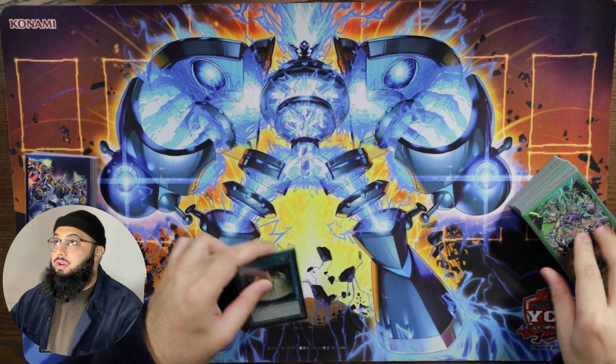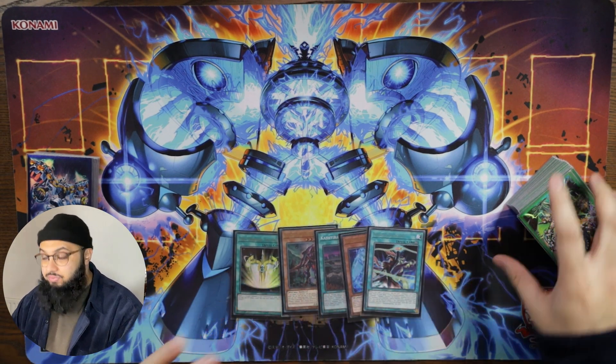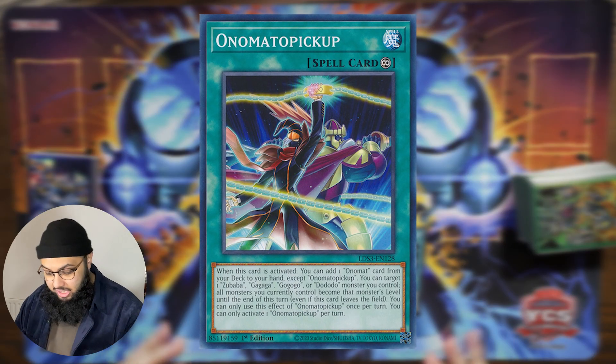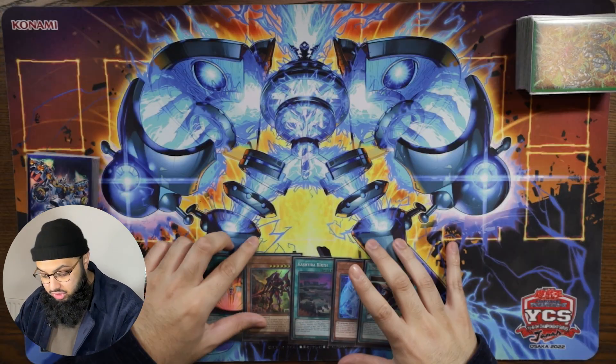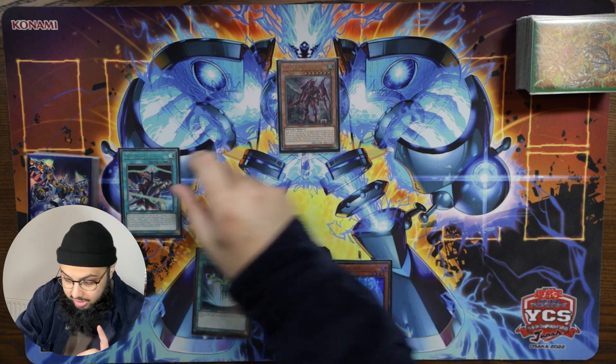Let's do a random test — I really want to show you guys what the deck is capable of. We've got Kashtira Unicorn, Birth, Tactics, Astrotopia, and an Onomat Pickup. Watch out for this card — it changes everything for the deck, the Onomat searcher engine. Let's special summon Kashtira Unicorn to get that out of the way.